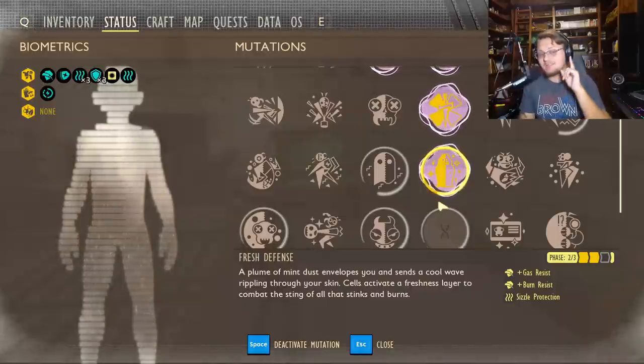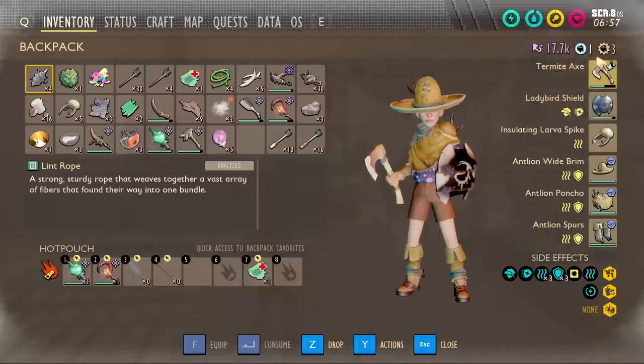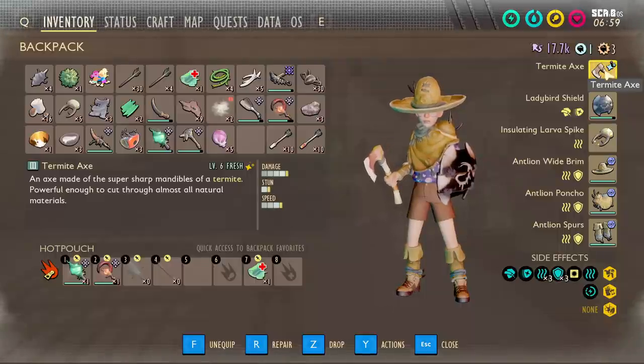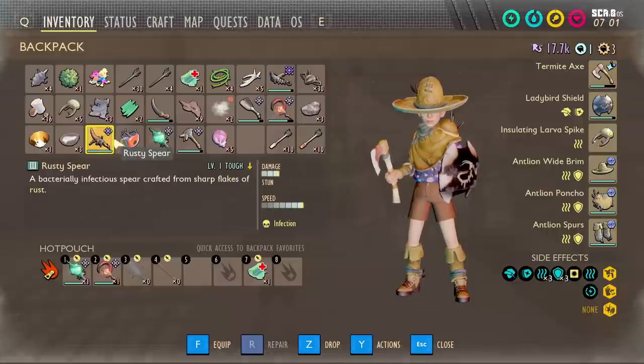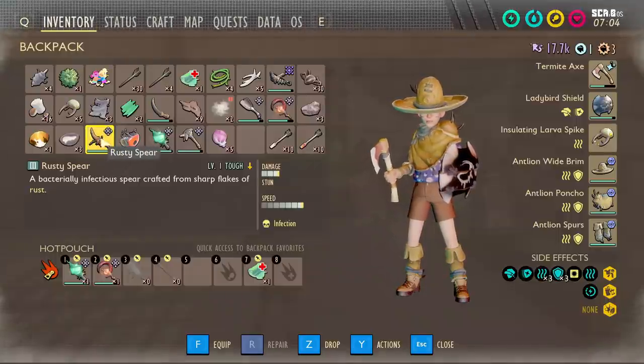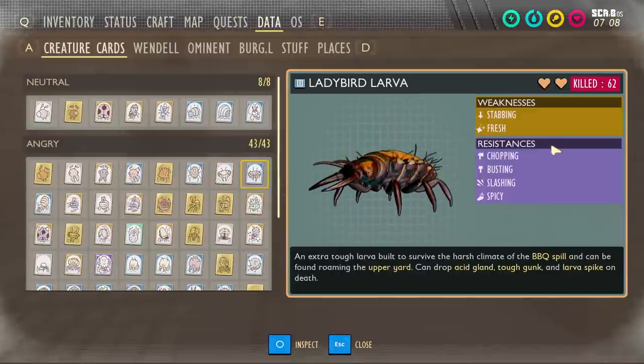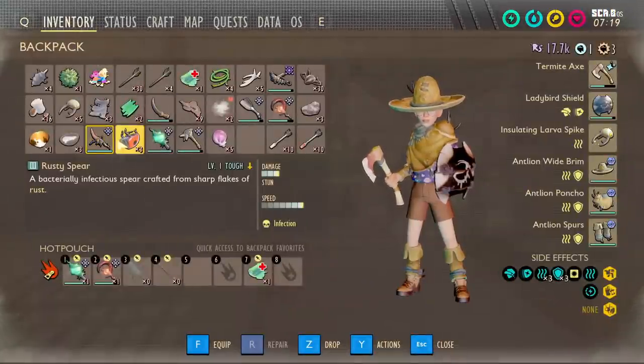It's not impossible at level two, but level three really helps. Aside from perks — weapons. The termite axe with fresh on it at level six is not enough. You're going to want a stabbing rusty spear if you can, because it gives you infection. Go down the fresh perk side, because you're literally going to be attacked by droves and droves of lady bird larva. They hit like a truck and they also sizzle you. So get as much bonus to their weakness as you can — grab stabbing weapons with fresh. A fresh tier three spear is going to do the best.